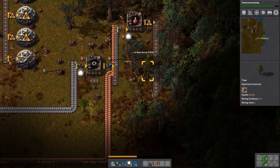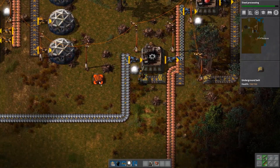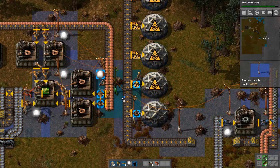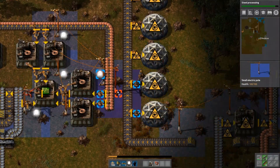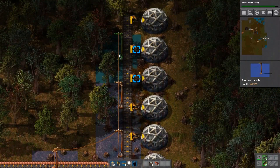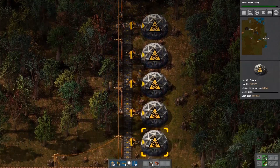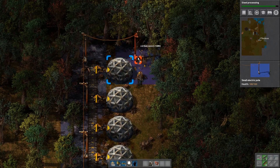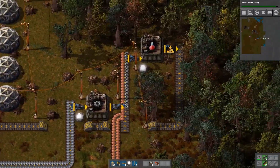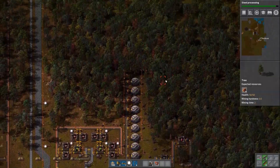Just chopping down some more trees to get some space. I'll put the red assembly machines there in a column, and on the other side — inserting onto the other side of the belt — I'll be inserting the green science packs. There's actually a pretty decent amount of useful green and red science technologies in the game now, which means you can stay at those for a while, especially with the high research cost, without having to worry about upgrading to blue science for a little bit.